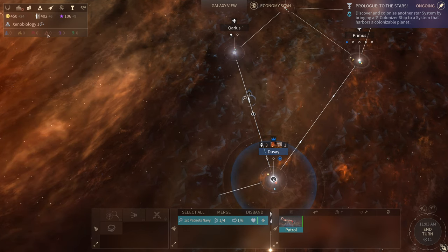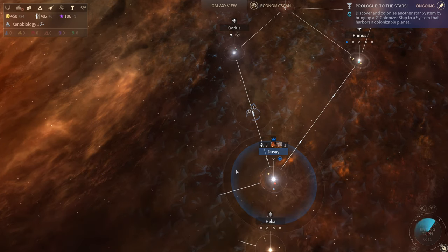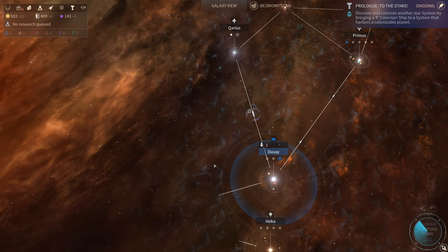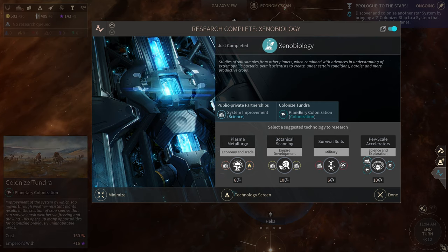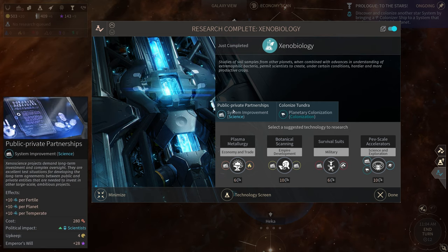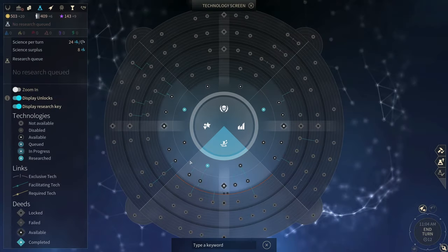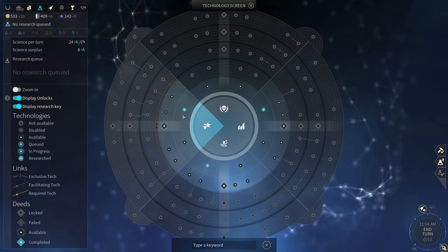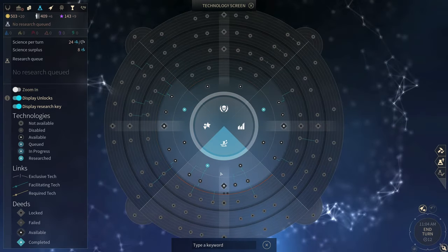Two moves away from here, one move until we're done with research and infrastructure. Research complete — Xenobiology! So we can now colonize tundra worlds and we can build the Public Private Partnerships, which would be very nice. Let's go to the tech screen so I now have a tier one empire development tech.